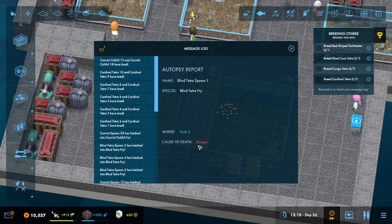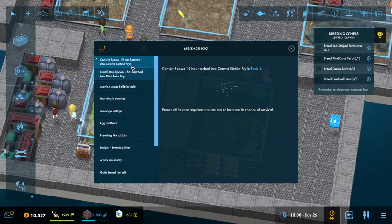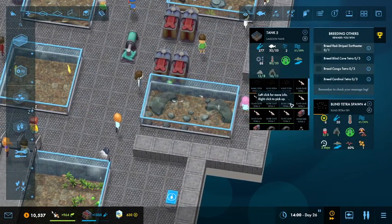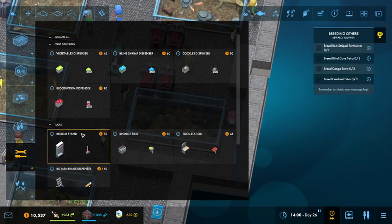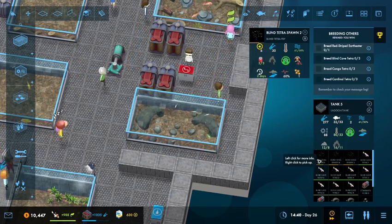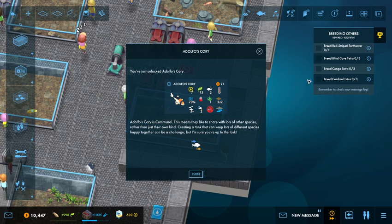One of the blind tetra spawns died of hunger. Blind tetras over here — why are you not being fed? Why do you need to be fed? You eat bloodworms. So we just need more bloodworm. Why are you not getting fed? You are getting fed — why did you die? Whatever.